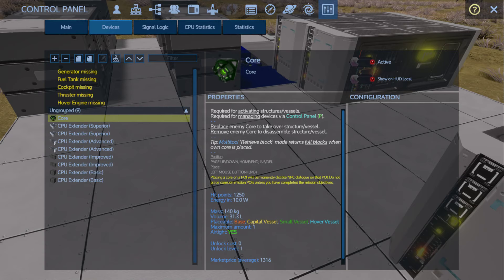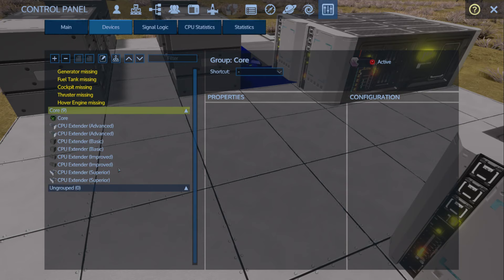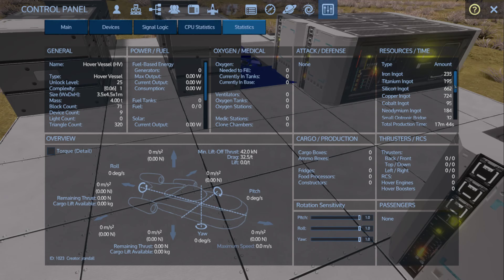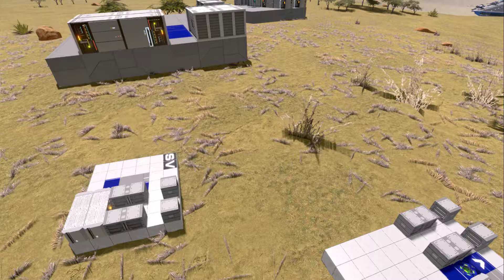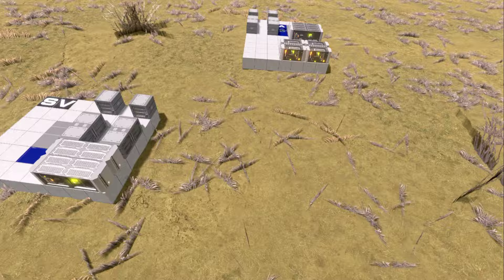Adding those superior cores brings it up to what would be considered a core 9. But as soon as I added those, the build cost requires a quantum processor per superior core — so two superior cores means two quantum processors. I don't know how easy those will be to obtain. If they're similar to a quantum core in RE1, it'd be a lot of grinding. That's why I settled on core 7 as the replacement for core 9 builds, though I could be mistaken.